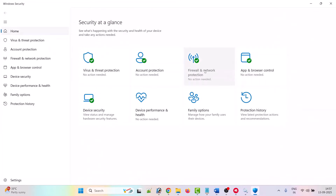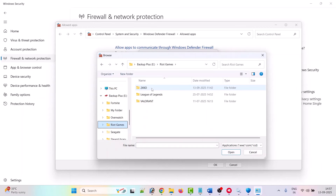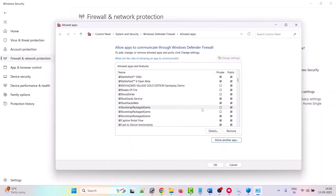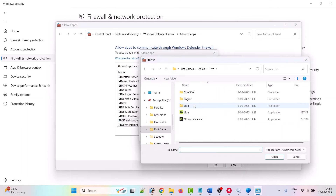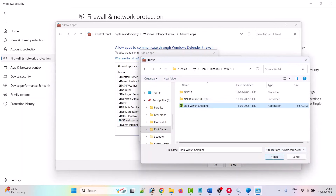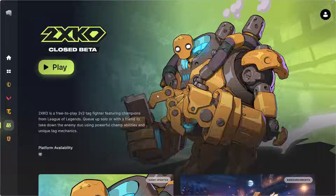Now go back, click on Firewall and Network Protection, then Allow an app through firewall, click Change settings, and click Allow another app. Browse to the game installation folder and add League.exe from the Live folder — make sure both Private and Public are ticked. Repeat this for the offline launcher exe and LeagueWin64Shipping.exe from the Binaries/Win64 folder, ensuring both Private and Public are ticked for each. Click OK to save changes, then launch the game and check.